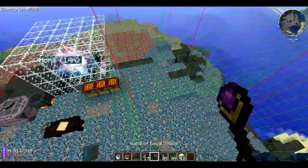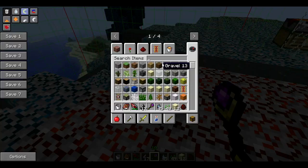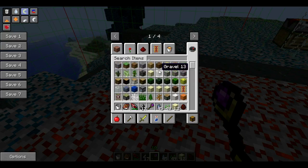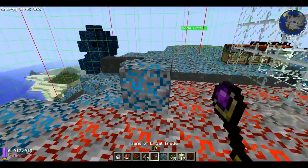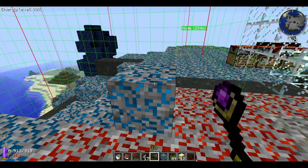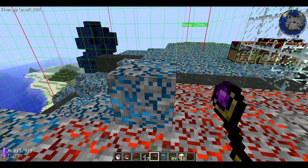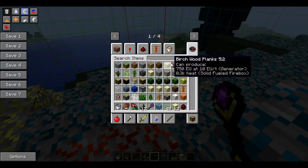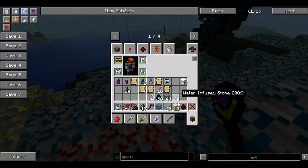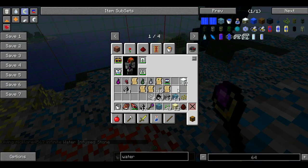The wand of equal trade — I'll demonstrate on this mountain. Basically, what this wand does: if you shift right-click on a block, the block you're holding will appear as the target. It can work on pretty much any block — vanilla Minecraft, mods, even RedPower blocks. There's also a cheap thing you can do in creative: get infinite water blocks or infinite water-infused stone.